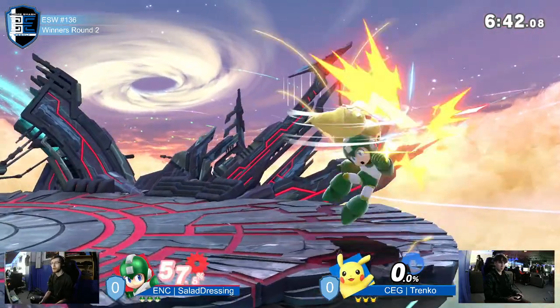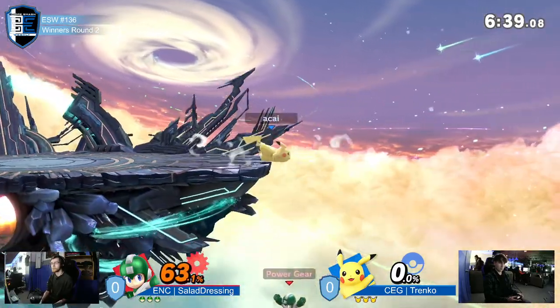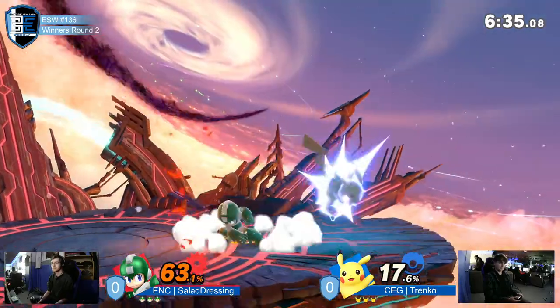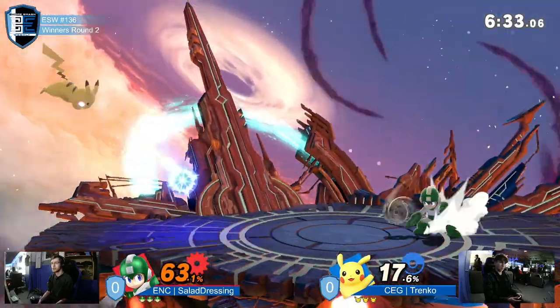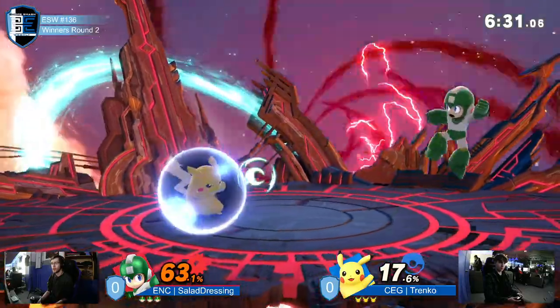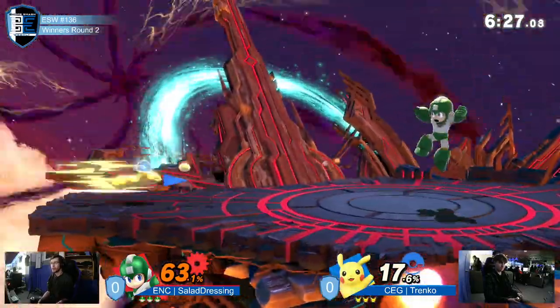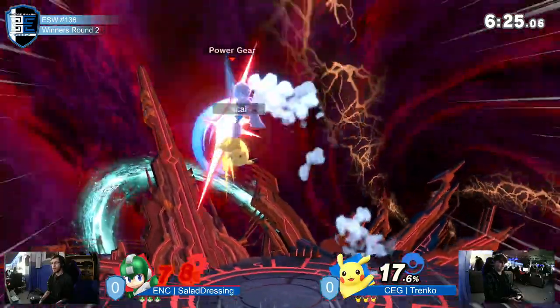Mega Man is having trouble keeping up. His buttons are pretty slow and his normal attack is pretty weak. He doesn't really have the most options. But that forward air is pretty good, just got small range. He really has to zone with the different weapons. And here we see the zoning happening. Quick attack to get in though.